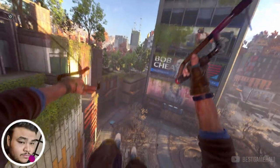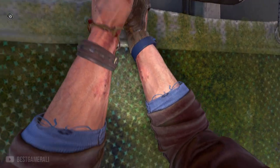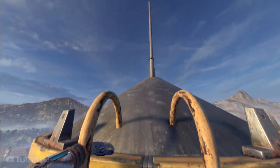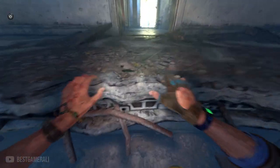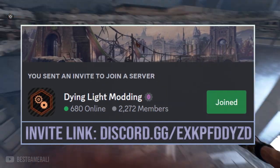Welcome back everyone to part 5 of 'Modders Are Saving Dying Light 2.' In this episode we are going to be seeing some of the crazy and the best mods out there. Some examples would be base building mods, a space mod with an actual working rocket you can also travel in, our first guns in the game with a custom gun model, and finally some old E3 features. All this has been made possible by the members of our Dying Light modding community.